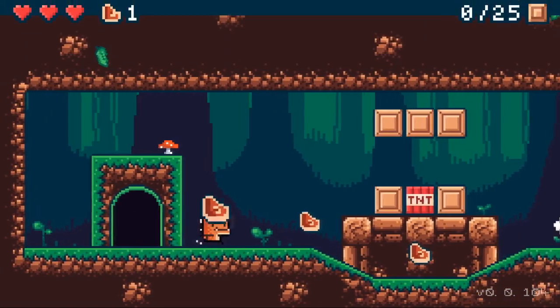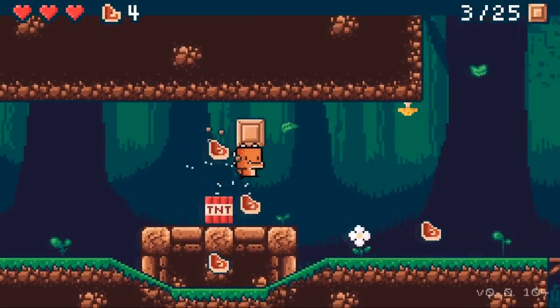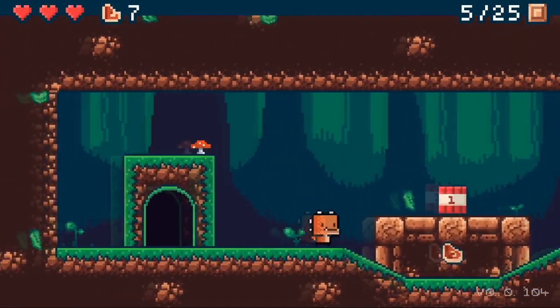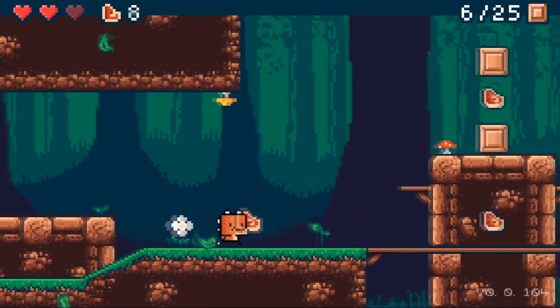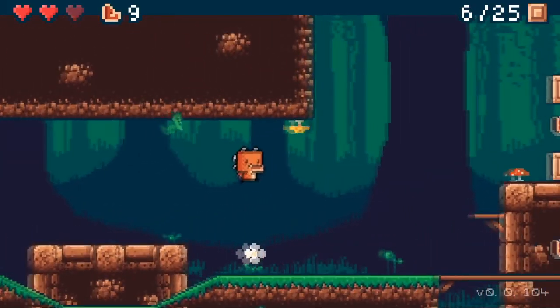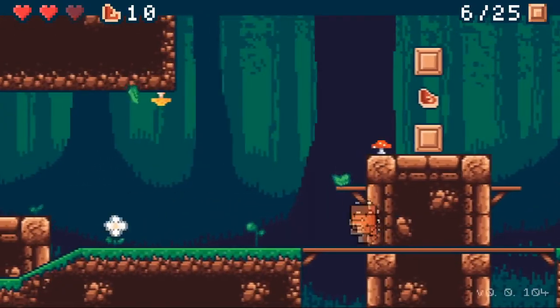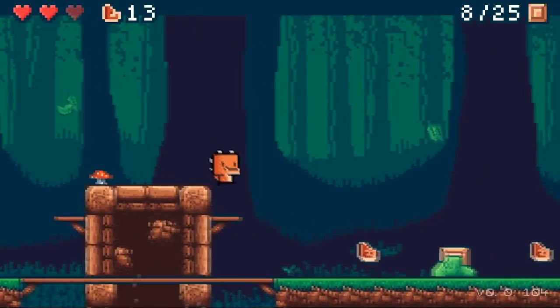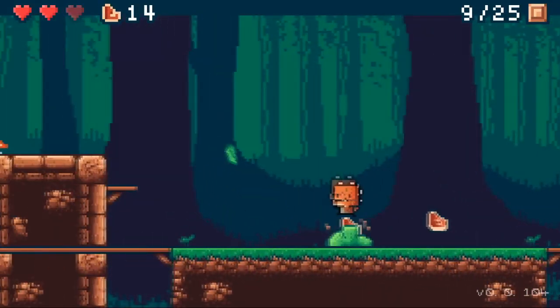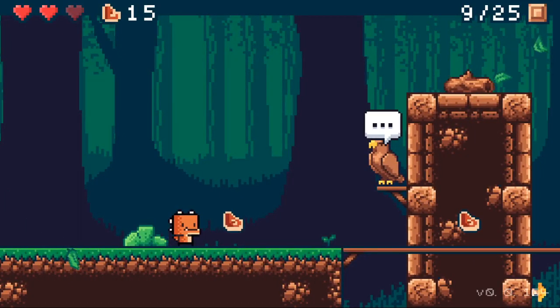We are in forest level number six and we start out with some TNT. As we get closer, trying not to destroy ourselves, there's a little bit of trickery trying to get all the things and going quickly with the dynamite or the TNT. It's a little bit tricky, and this is gonna be a little bit harder right here — you're gonna have to be quick.